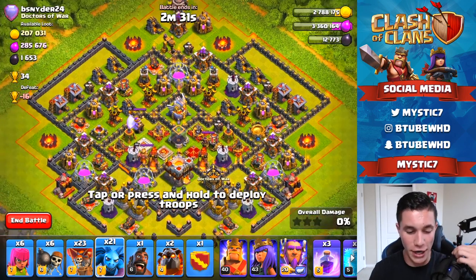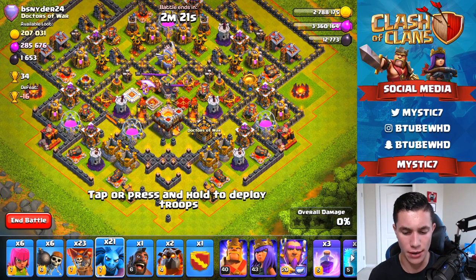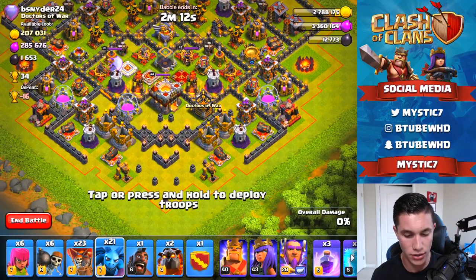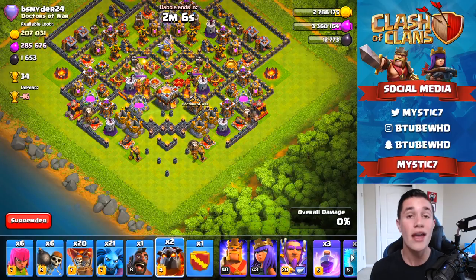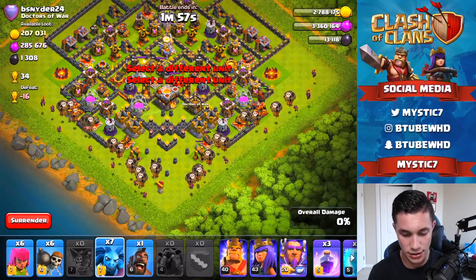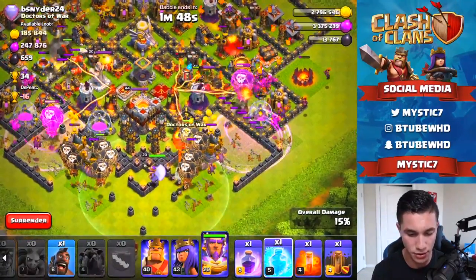Okay guys, we've got a whale right here — 34 minus 16, legendary guy. We've got to get the two star here. He's got air sweepers and air defenses all on the top, and the air sweepers are pointing up. If we go from the bottom of this base there's really no way we don't get the two star — or we definitely could not get it, but we're going to attempt it. He has no air bombs at the bottom so we're going to go in like this, spread these balloons big, get some haste spells in, some minions going, and get the grand warden.